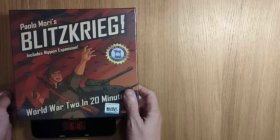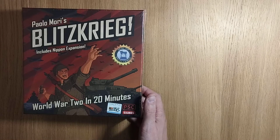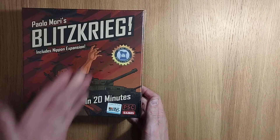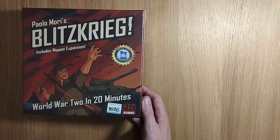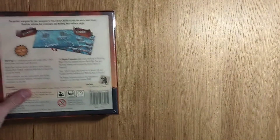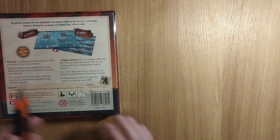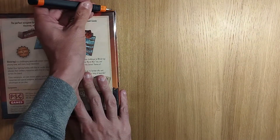Hey buddies, welcome to Mass Games. My name is Simon. Today we're doing an unboxing teaser trailer video and an overview for the game Paulo Mori's Blitzkrieg — World War in 20 Minutes — by PSC Games, which includes the Nippon expansion. This game came out in 2019. I've also got Caesar, which I'll be giving you a review of in due course, and that came out in 2022.